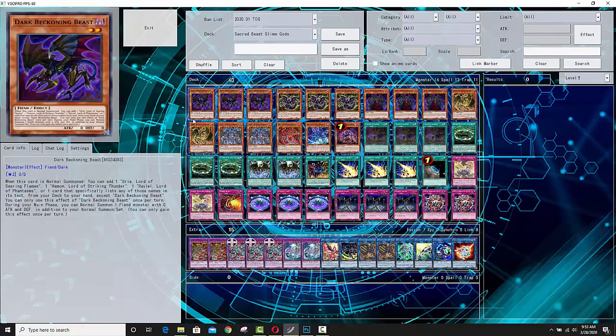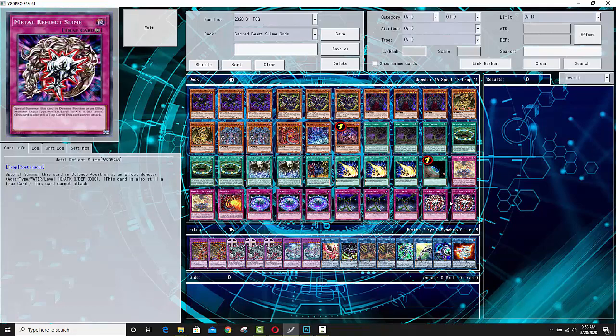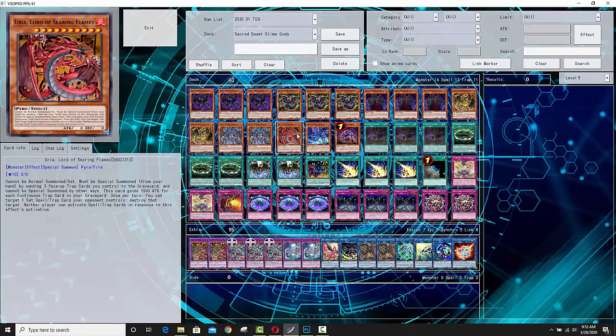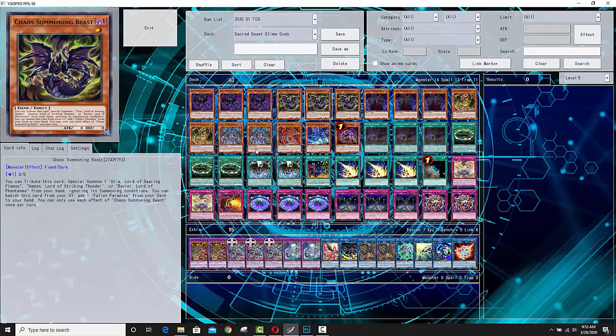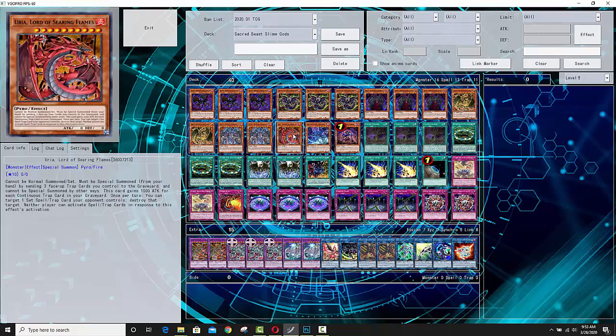Let's look at the deck quickly. For the most part it is your traditional Sacred Beast build, but you also have the option of summoning the Egyptian God Slime. All the traps in here are continuous traps because you want to leave the door open to summon Uriah. Personally, I think it's the worst Sacred Beast monster by far — Uriah is really bad — but it's still worth running continuous trap cards as your primary traps because you never know when summoning a random Uriah might work. Just stick with Haman and Rabiel mostly. Every build I've seen only runs one copy of Uriah. You're running the Metal Reflect Slimes for the Egyptian God Slime play, but you can also use that to summon Uriah if you want to complete the package.